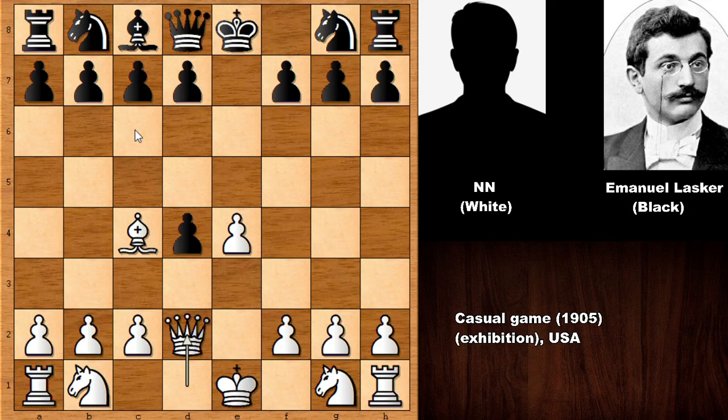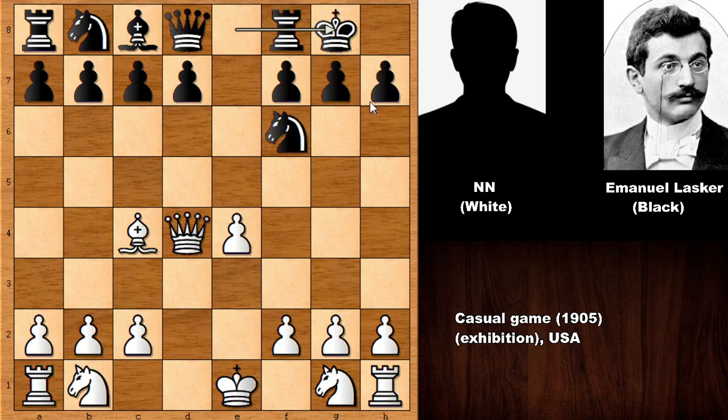Black could also play knight to c6, but if knight to c6 then knight to f3, and defending the pawn is going to be tricky — though the computer chess engine loves knight to c6. In the real game we have knight to f6, then simply capturing on e4, and Lasker simply castled, developing the knight. In this position, knight takes on e4 is possible because if queen takes pawn, rook to e8 is going to pin and win.